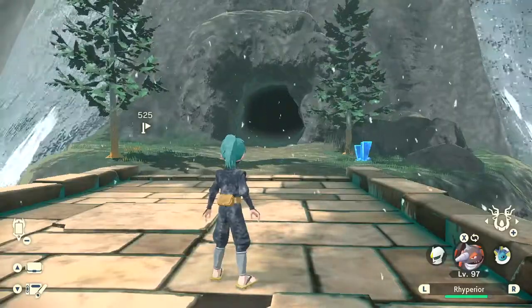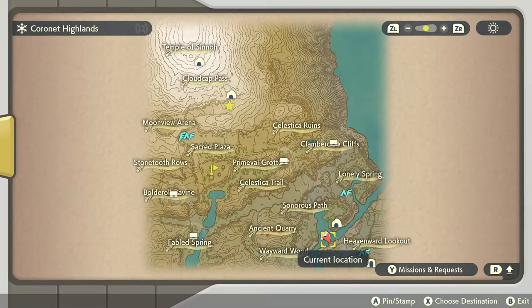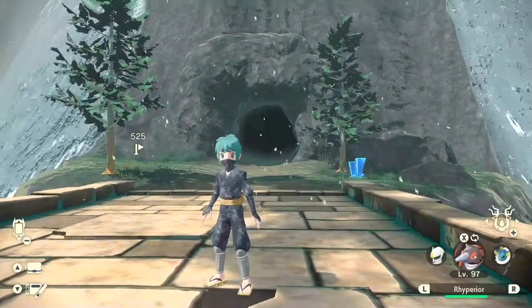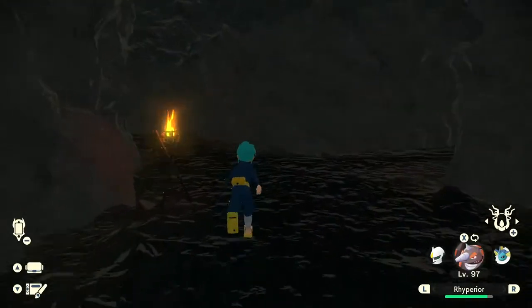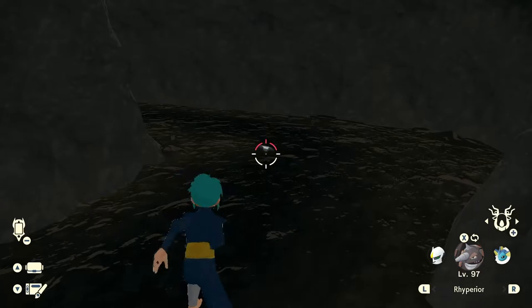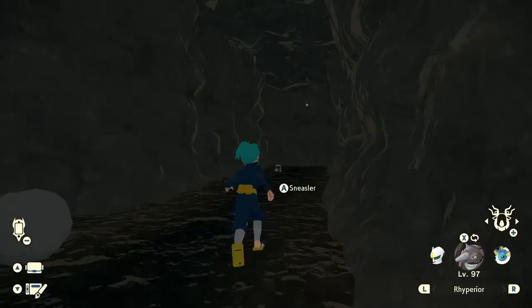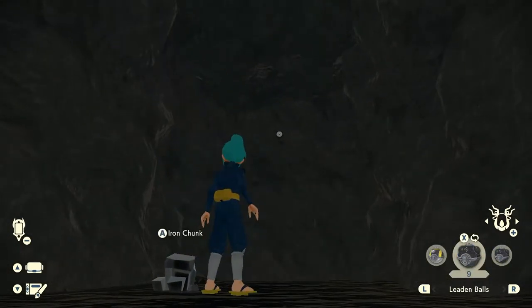The fourth one might be tricky — it's in Wayward Cave. There are two cave entrances but you'll only access one, the one right over here. Head into the cave and make every single left turn. Every single time go left. You might come across a rock you need to break — use a ground type Pokémon with ground moves to throw at the rock to break it. Behind the rock you'll see an unknown Pokémon on the wall at the back.